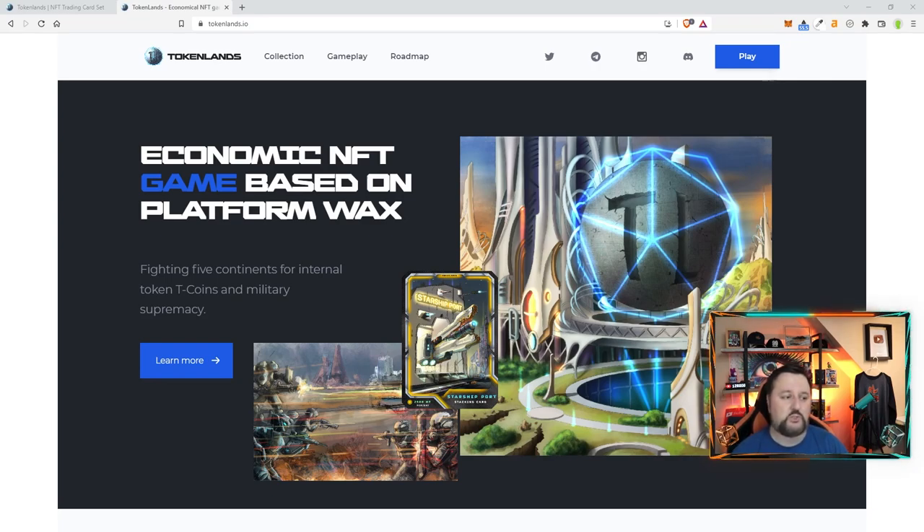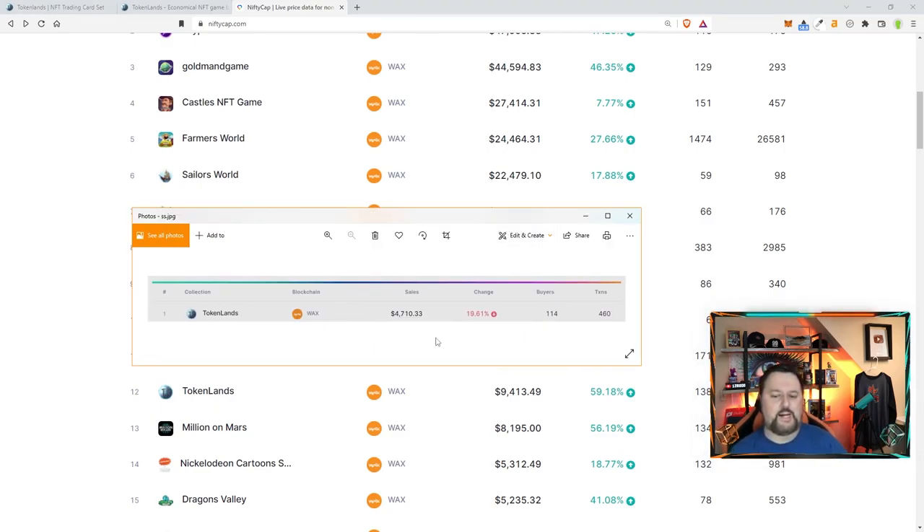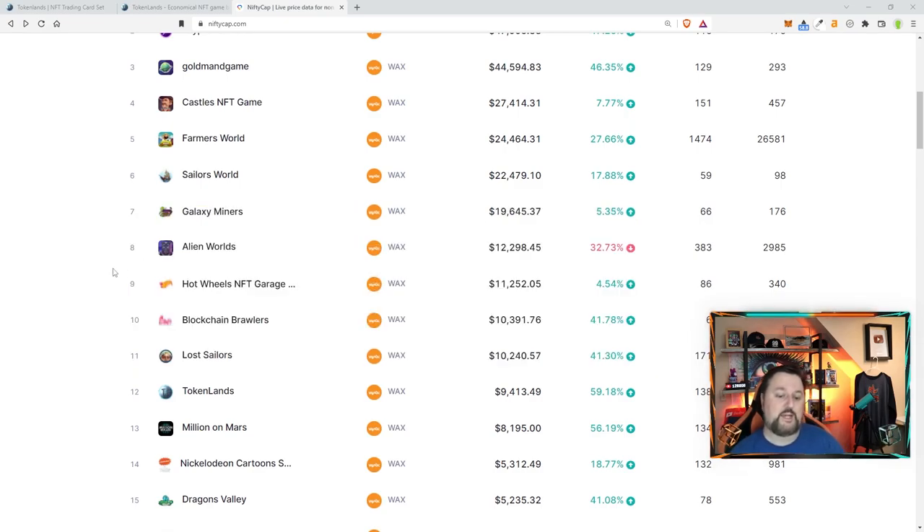Let me show you real quick how it's doing. If we look on the charts it is number 12. Here's a screenshot from the last video — I actually searched it, I didn't scroll down the list, so I don't know the actual place but I believe it was 44. Since then the price has doubled, the 24-hour sale volume is up, the change has gone up, more buyers and more transactions — people are really starting to like this game.